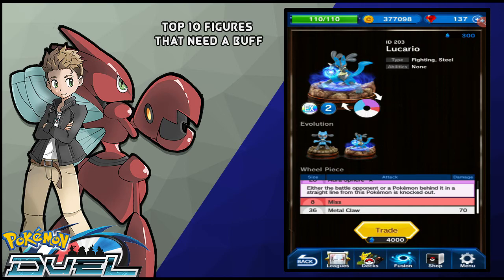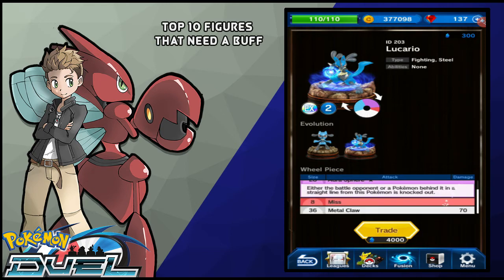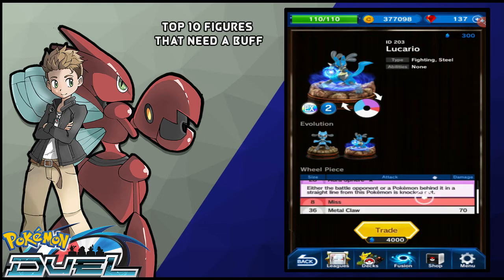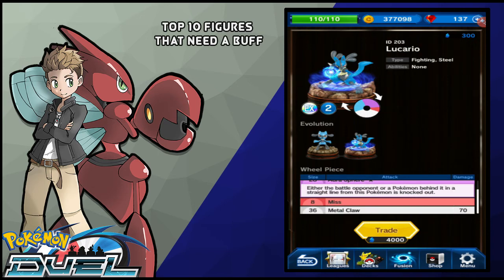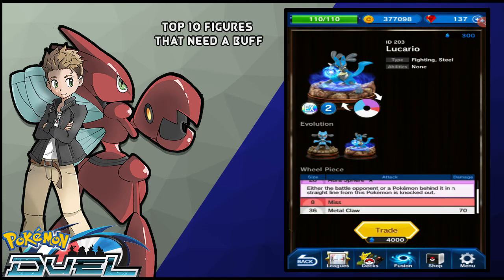If this thing had like Iron Tail that hit 100 or something like that, just to make up for it being a 2MP Pokemon, it wouldn't be as bad. If it had like a 3-star purple — like if you look at Blaziken's Cyclone Kick — Aura Sphere is a classic move, and Blaziken's is 3-star while this is only 1-star. The only difference is you can knock out a Pokemon behind it if you choose. I think this Pokemon should get a plus 1MP so it should be 3MP, or it should be able to hit at least 100. I think Lucario deserves at least a bit of a damage buff or at least a plus 1MP buff.